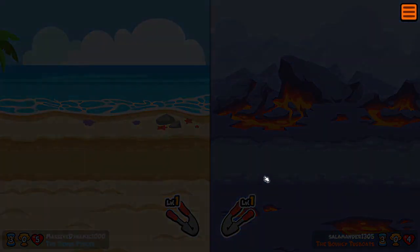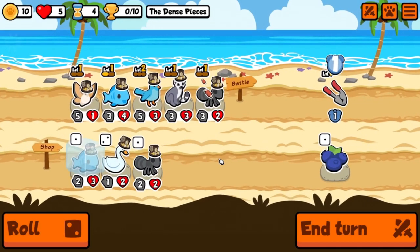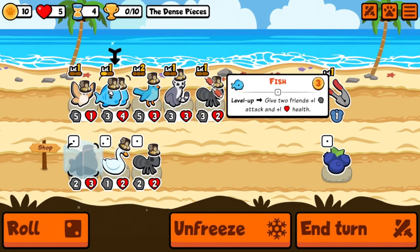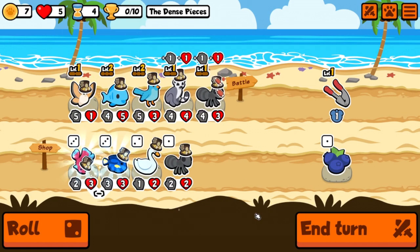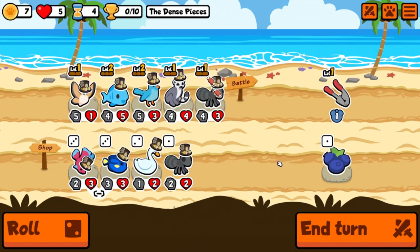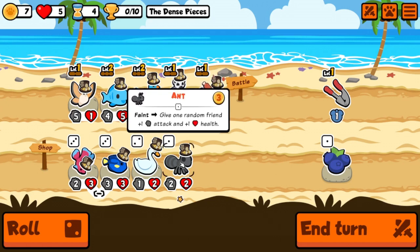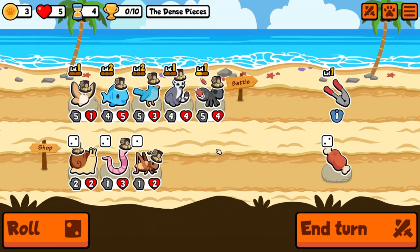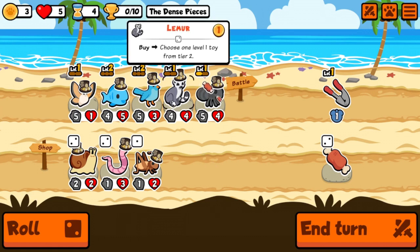Your garlic is stronger than my garlic — all right, we draw. Here's our fish — do we level up now? Let's do it. The same thing again — sturgeon, that's crappy. We'll take the ant for now and roll into nothing good again.